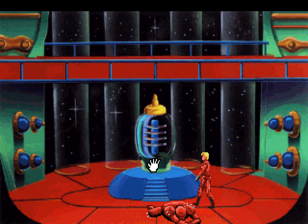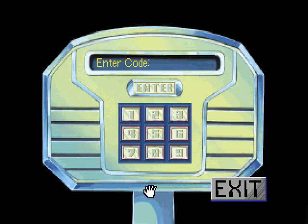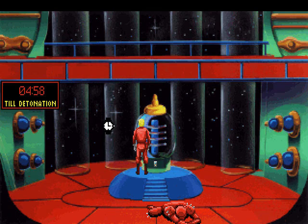Now let's see if we can set this baby to self-destruct. Hey! We can actually enter numbers here instead of weird symbols. The self-destruct code was... five... four... five... four. Self-destruct engaged! Have a nice day! Something tells me we'd better get the hell out of here, because the cartridge said that everything in a five-kilometer radius was in danger when this thing goes off.